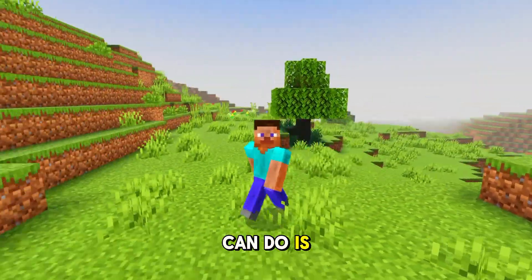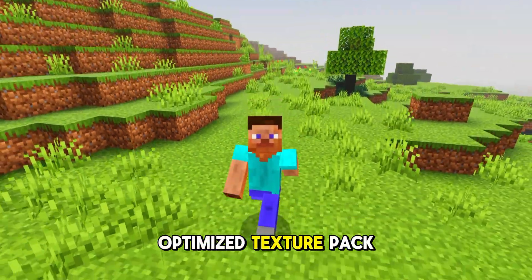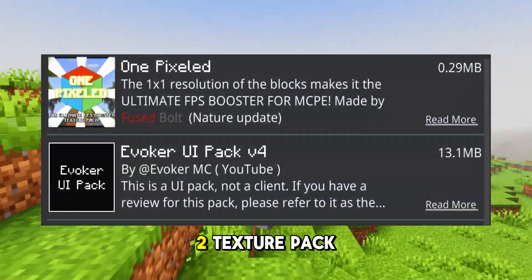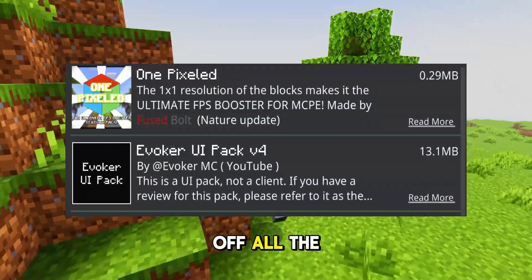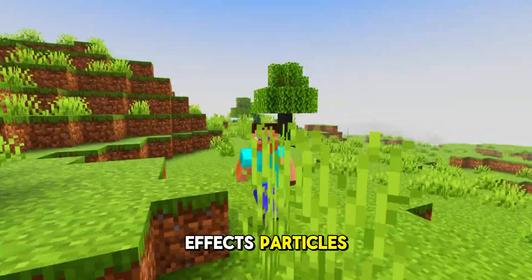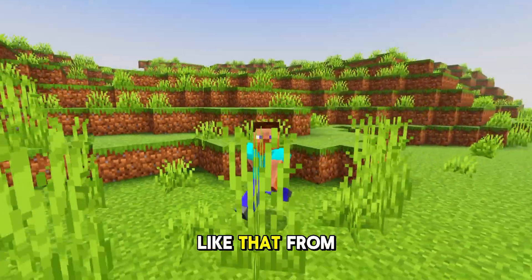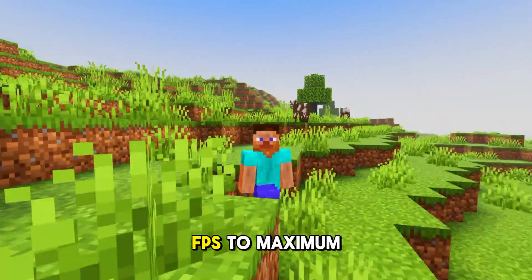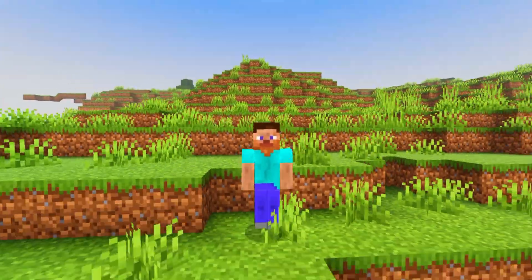The fourth thing we can do is add some super optimized texture packs to the game. There are two texture packs which will turn off all unnecessary things like effects, particles, and animations, which will make the game smoother and boost FPS to maximum potential.